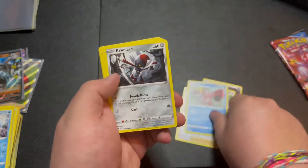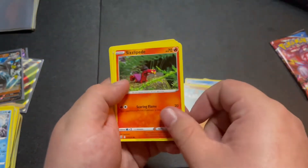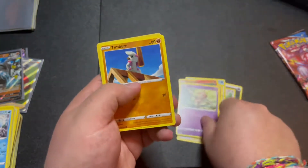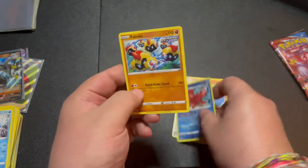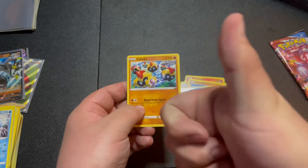These Sword and Shield cards - Inteleon, Showbert - and we got Crawdaunt, Ponyta, Minccino, Sizzlipede, Baltoy, Timburr, first holo Octillery, and Phalanx. Yay.